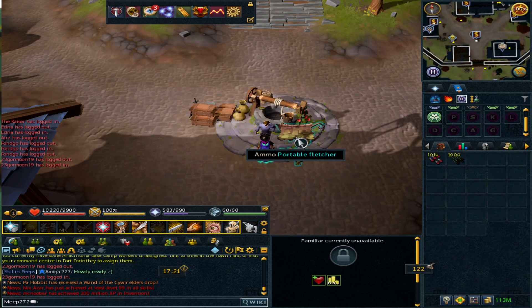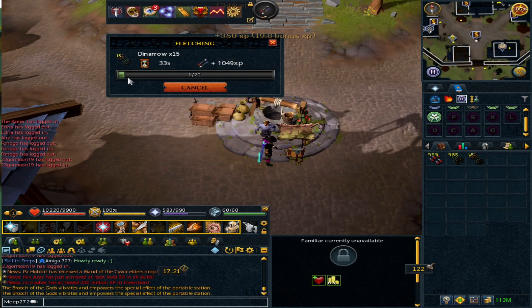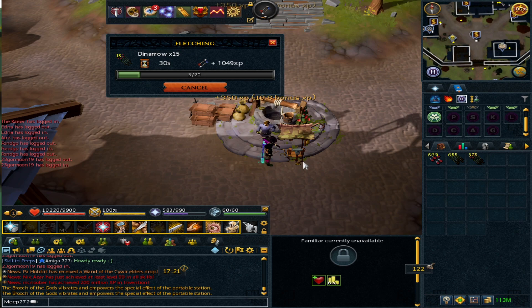I'm going to go ahead and start fletching and show you the end results. As you can see it's up to 20 GP you'll make per source invoice, which is actually more than broads, and the XP you're getting is 330 per drop, which is quite high. If they were more available on the GE and more buyable, this could probably be better than broads and also bring in profit. Someone like me who has a stack of a million broad arrowheads and headless arrows is now thinking dino arrows might be a solution to make profit while doing all the fletching.